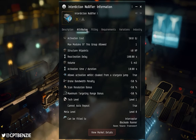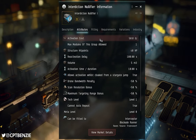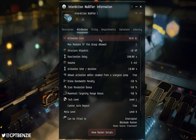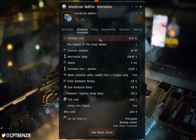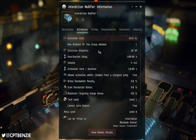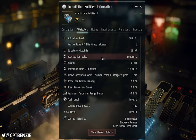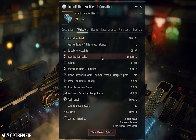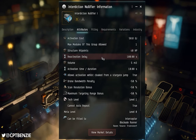Let's talk about how they work and have a look at the attributes. We do have an activation cost — this means you have to have a certain amount of capacitor. If someone has neutralized you down to no capacitor, you won't be able to activate this, and this will differ between different modules. We have a reactivation delay — once you've activated it and hopefully warped to safety, in this case there is a 100-second delay before you can reactivate the interdiction nullifier.